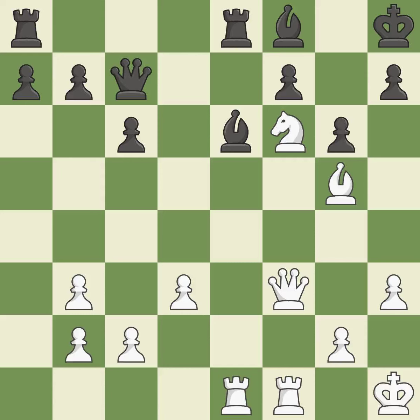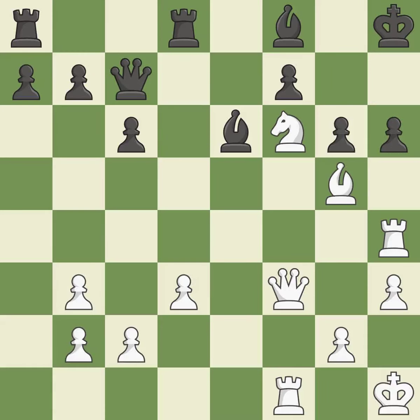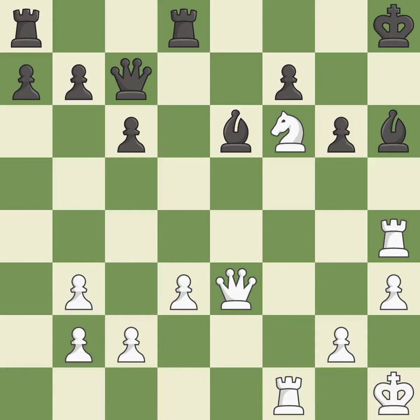This is winning material. A forced checkmate is now possible. This continues until checkmate is reached. The king backs off. This continues the checkmate threat — it is the best move.